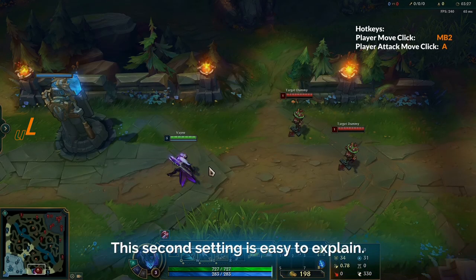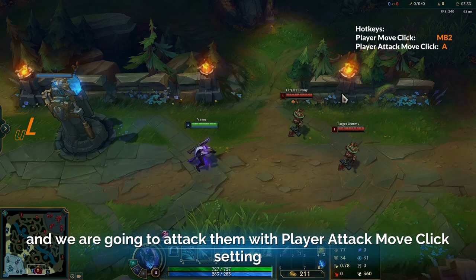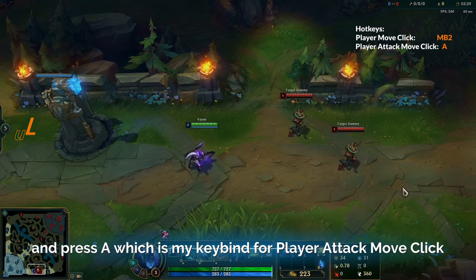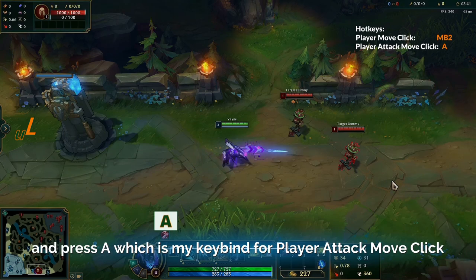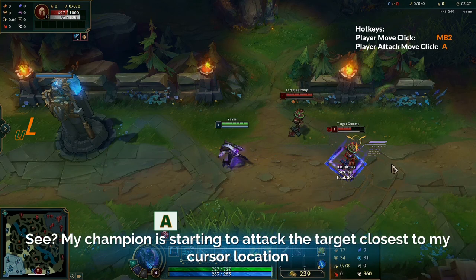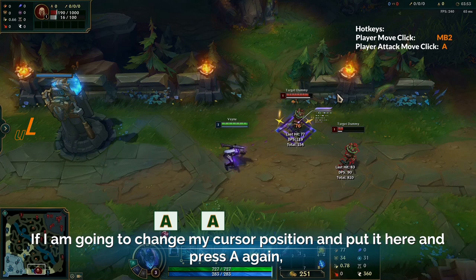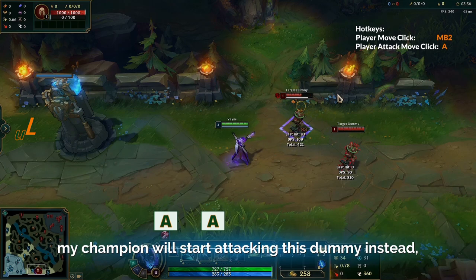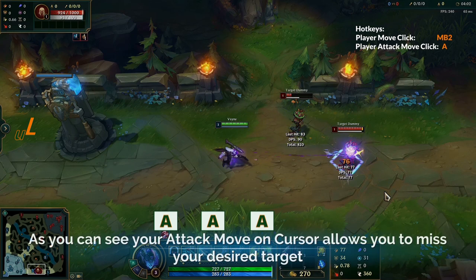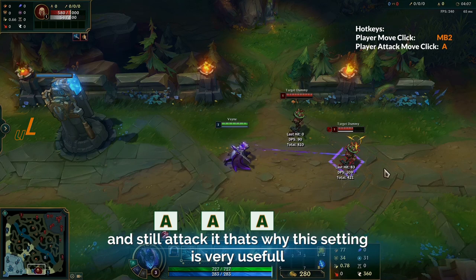This second setting is easy to explain. Let's pretend these two are the enemies and we are going to attack them with the Player Attack Move Click setting, which is assigned to the letter A for me. I'm going to hover the mouse over here and press A. As you can see, my champion starts attacking the target closest to my cursor location. If I change my cursor position and press A again, my champion will attack this dummy instead because it is the closest to my cursor. Attack Move on Cursor allows you to miss your desired target and still attack it — and that's why this setting is very, very useful.